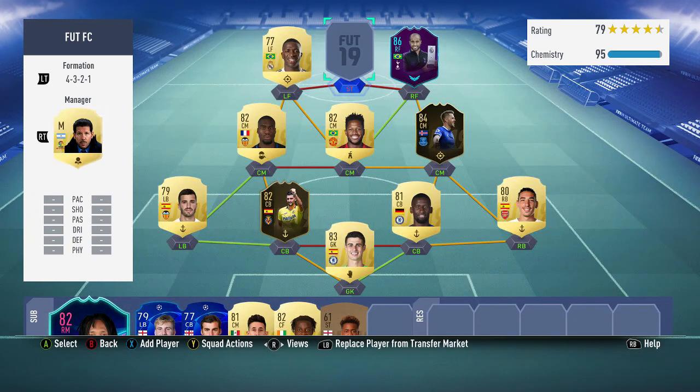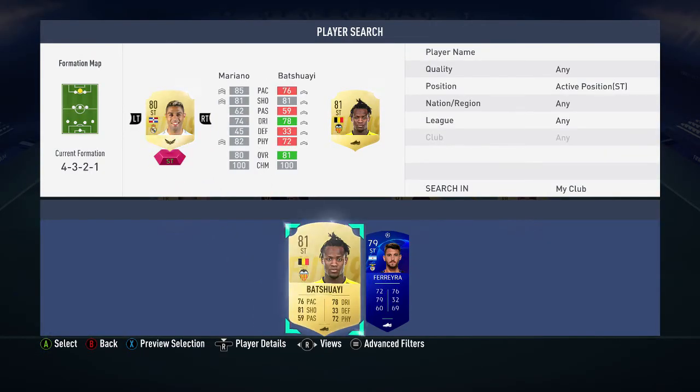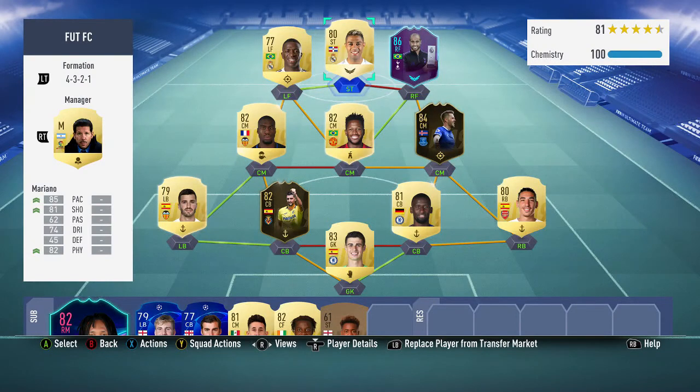First striker spot — Mariano. Before the game came out I saw his leaked rating and thought this card looks sick, and he is — he's physical, he's fast, great shooting, everything you need in a striker this year. He's a bit overlooked and only costs about 3.9k. And yeah, that's how the team looks — it's absolutely quality. Let me know what you think in the comments below. Peace.